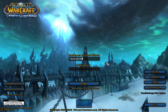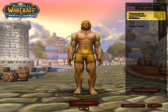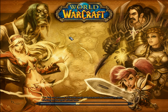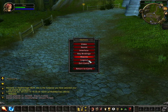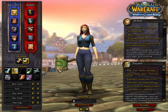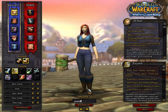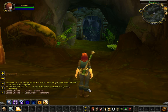Let me log in to my GM account. I'll get on Finny, the ugly-faced female dwarf. She logged off in Dun Morogh or something. I'll show you where the spawn point is if you create a new character — we'll just name this one YouTube.